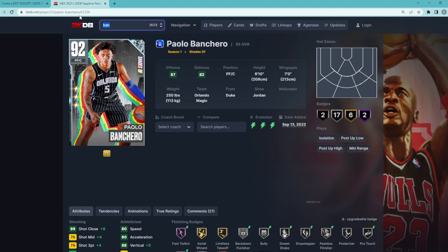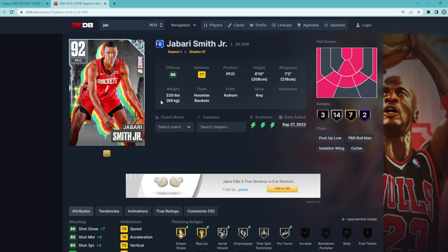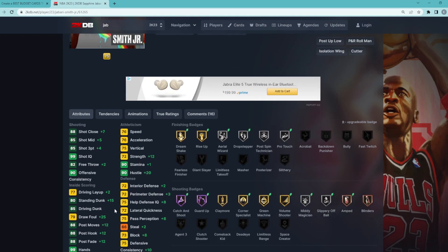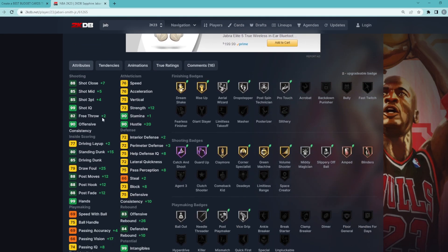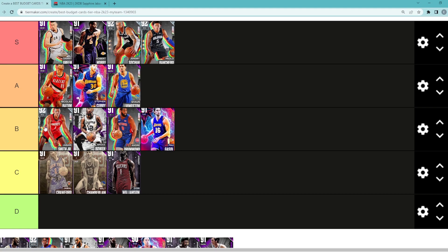Diamond Jabari Smith may surprise people, but I'm throwing him in high B tier. I wasn't the biggest fan when I used him — he does have a really good jump shot, but that's about it. His player model in-game looks way too small, more like 6'8 than 6'10, and despite the 7'2 wingspan he looks too skinny and feels like he gets pushed around. The only real thing going for him is the jump shot — 85 three-ball — so if he's wide open in the corner, wing, or top of the key he can consistently knock it down. Still a good card, hence B tier, just not on the level of A or S tier guys.